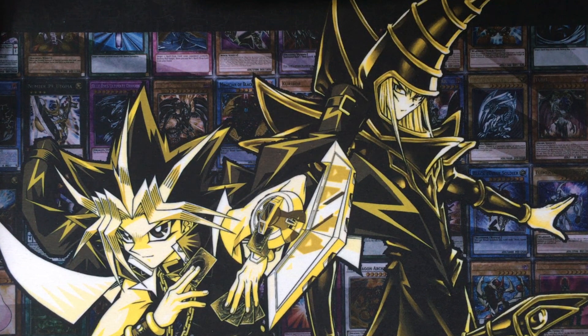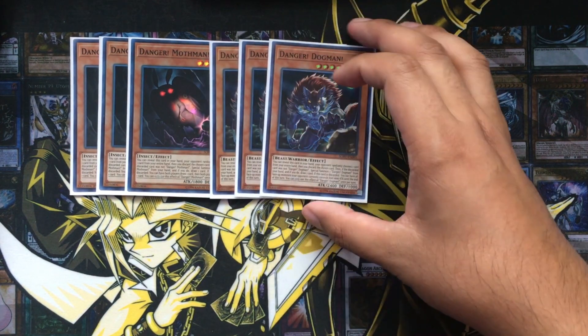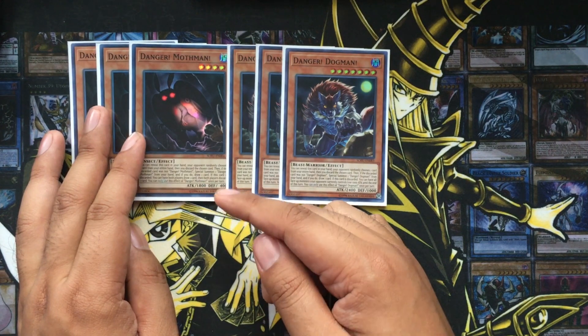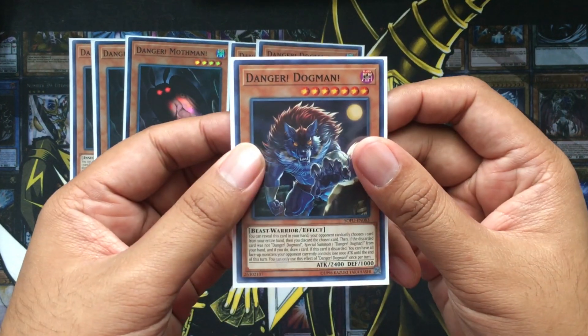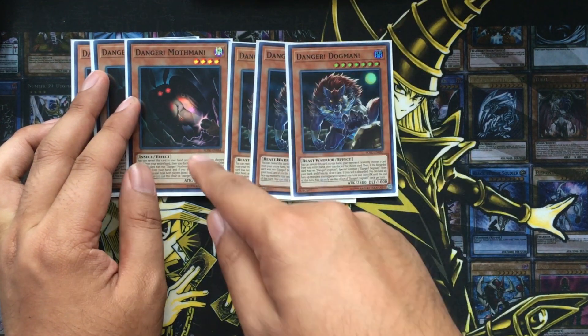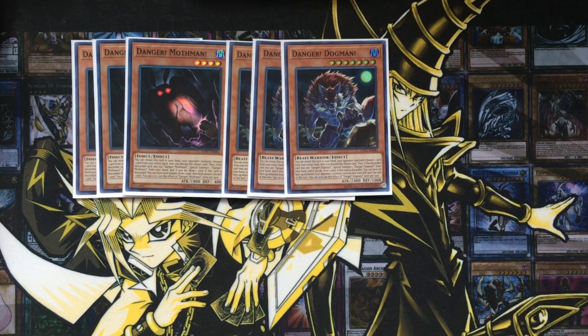Next up, the Danger Monsters. Right now I just don't have the budget to afford Nessie, Tsuchinoko, Jackalope, or any of those other high-end Danger Monsters, but I do highly recommend running at least a small, budget-friendly Danger Engine. I run three copies of Mothman and I've also decided to max out on Dogman. What's really cool about Mothman is that you'll still be able to draw a card whether you discard it with its second effect or Special Summon it off its first effect. You reveal it, your opponent discards one card, and if the discarded card is not Danger Dogman, you can Special Summon it and draw one card. If Mothman is discarded, you draw one card from your deck and discard another — which is great since this Orcus deck revolves heavily on the graveyard.